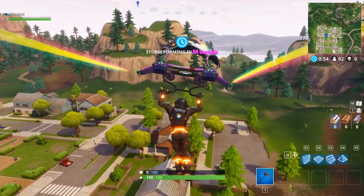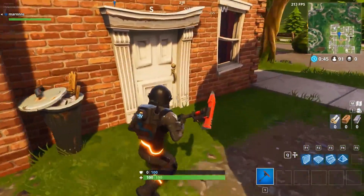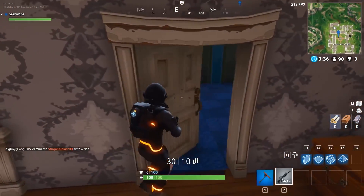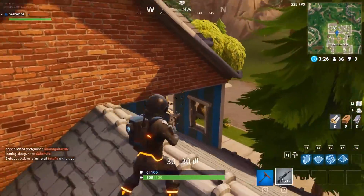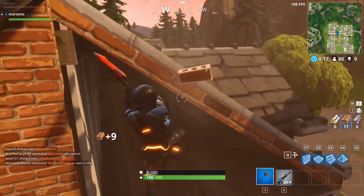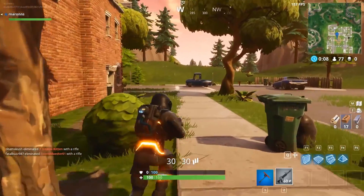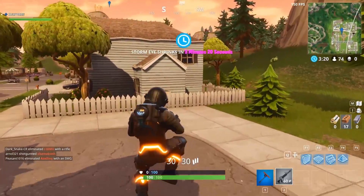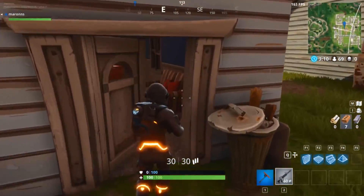Let's see the frames when we land. I fell off the house — what a fail. We got an AR. I hear people. I don't have enough materials. Let's see if there's anything up here — nope, no chest. Let's see if we can find that guy that was just running past us. We need to find some weapons and shields.